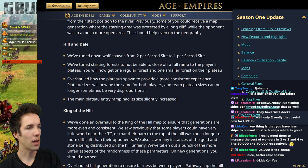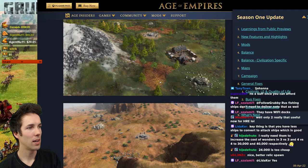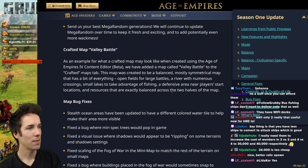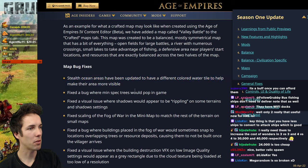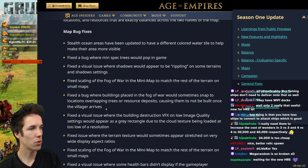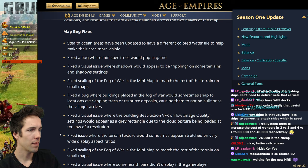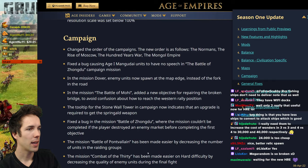Feel free to pause on the remaining map changes for Black Forest, Boulder Bay, Danube River, Mountain Pass, Ancient Spires, Altai, Hill and Dale, and King of the Hill — I've read these before and don't see major changes from the previous notes. Map bug fixes include: buildings placed in fog of war would sometimes snap to locations overlapping trees or resource deposits causing them not to build once the villager arrives — a common bug since the start of the game. Health bars didn't display if the game player resolution scale was set below 100%.